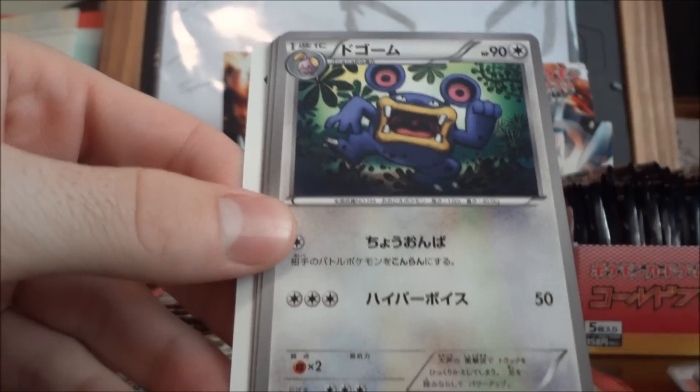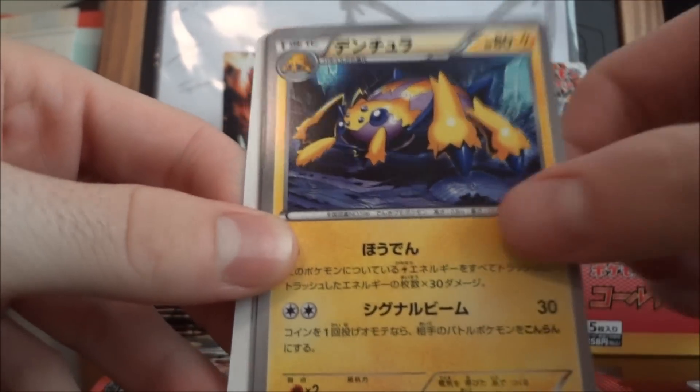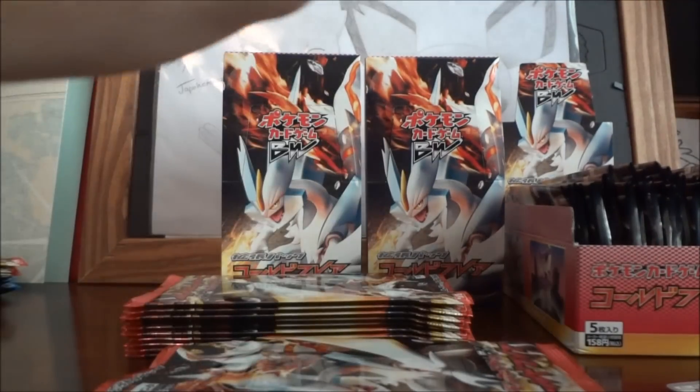Duskull, Crustle — or I mean Dwebble, my bad — Loud Red, Galvantula, and what is that... Girder. Yeah.